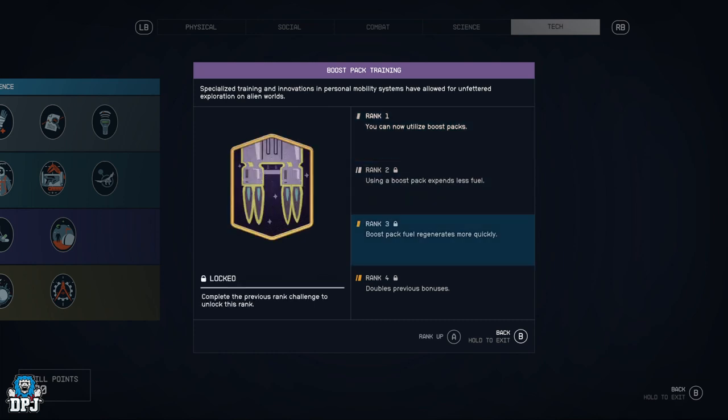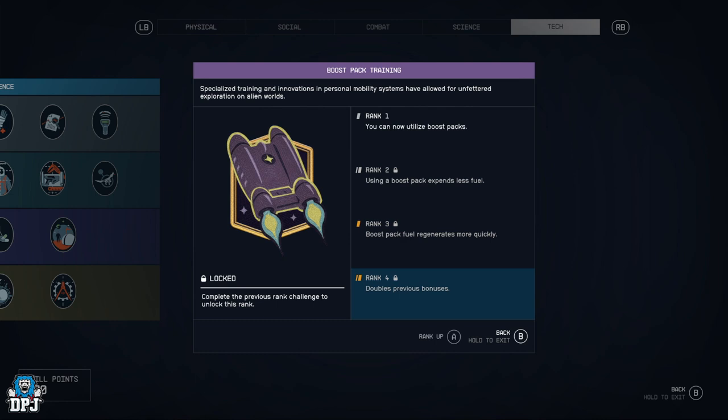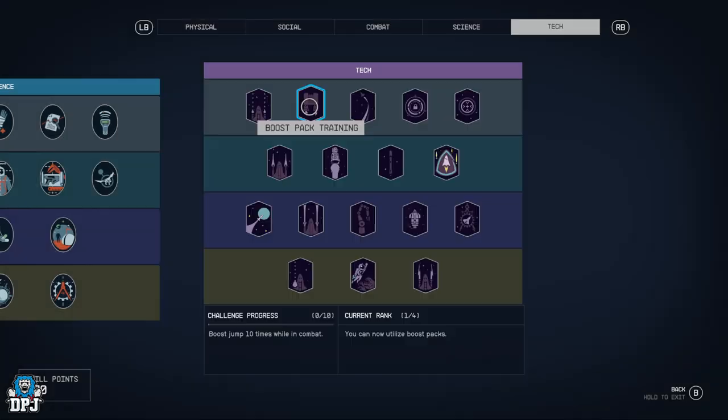Boost Pack Training — you can now utilize boost packs, expend less fuel, regenerate quickly, and doubles the previous bonuses. If you want to get around quick and do some cool flying, this is a great perk.